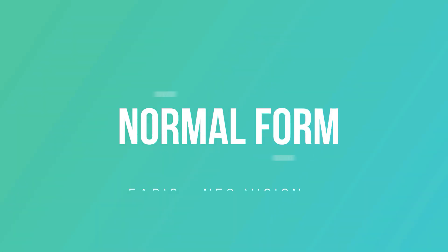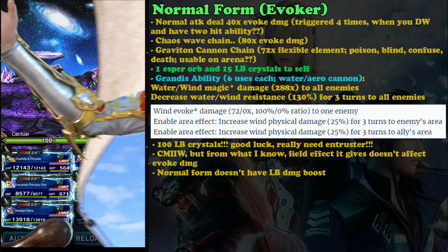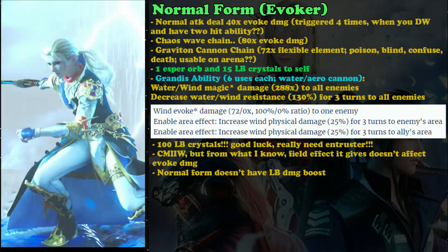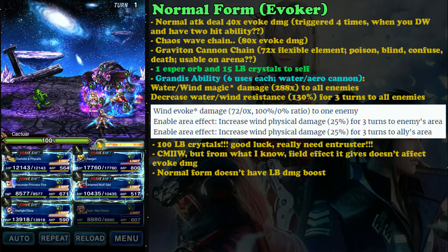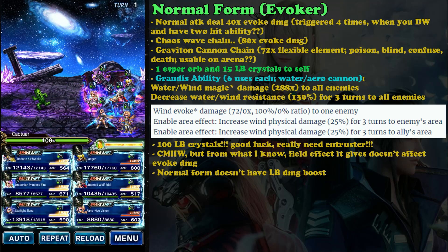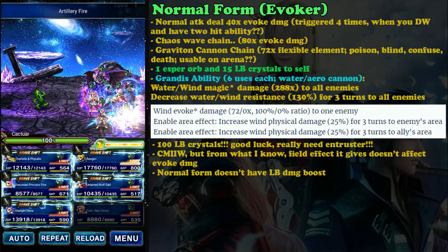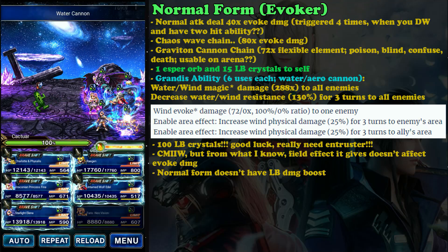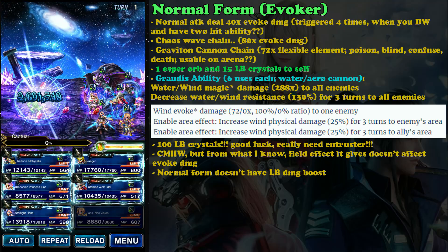For the normal form, she is an evoker. Her normal trick is upgraded and deals 40 times evoke damage, which is nice because you get a boost from your evo damage and evo magic. Another nice thing: if you are dual wield — she should be dual wield — and equip something like Aurora Scarf or any weapon with a two-hit combo ability, then you should trigger this attack four times.